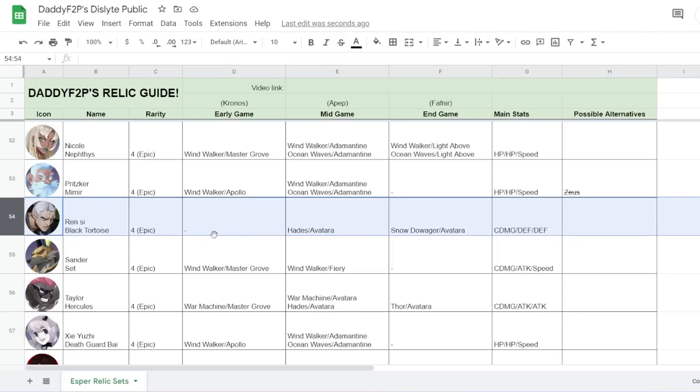For Renzi, the typical Hades Avatara build is very straightforward. An audience member also introduced Snow Dowager Avatara — this can work well because he survives on his standoff buff passive, and Snow Dowager makes him very tanky by freezing enemies who attack him. He's very different from Dona who lacks a standoff buff. Renzi works really well with Snow Dowager.